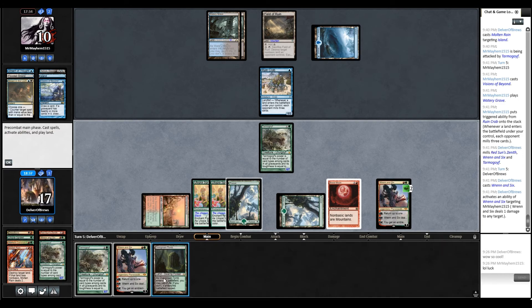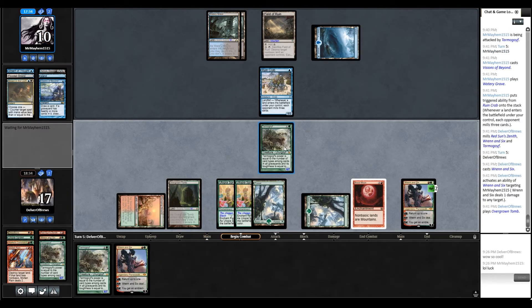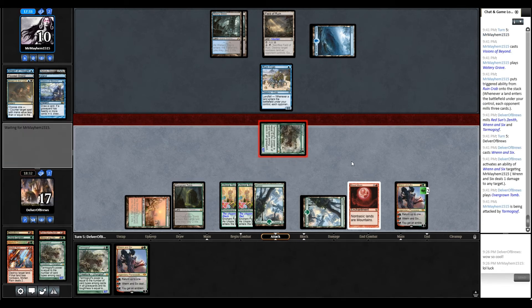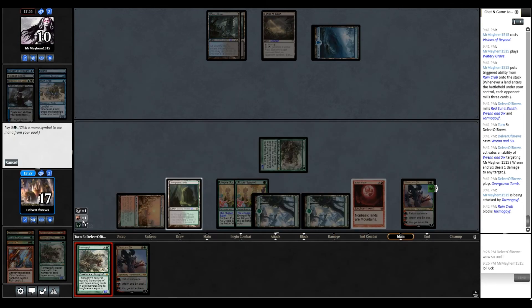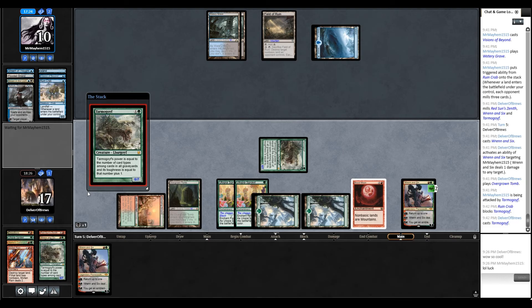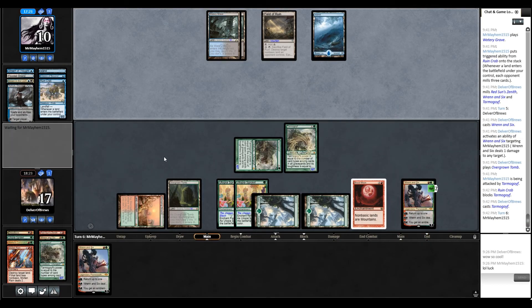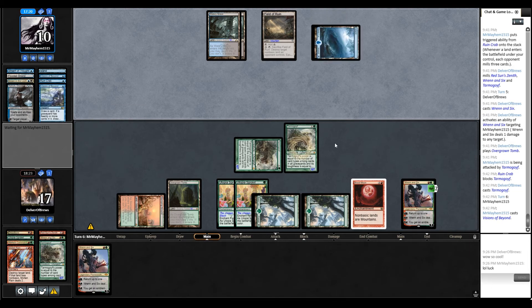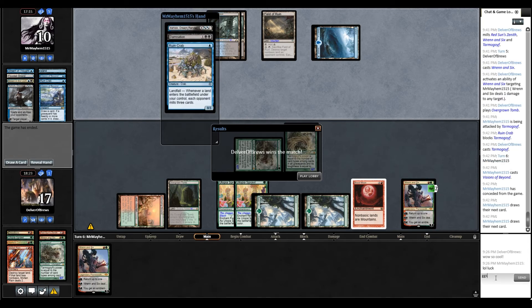I'm just going to be aggressive here — I think that's the right play. There's not enough turns to ultimate, and there's really no point in getting any more land at the moment. I can get more if necessary. So now we have lethal — and if they have nothing here we're just going to win. Fall flat on their face. If they have another creature — okay, good.